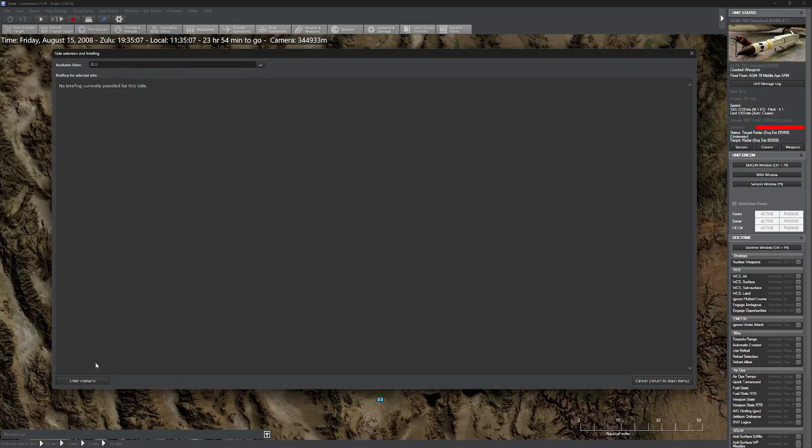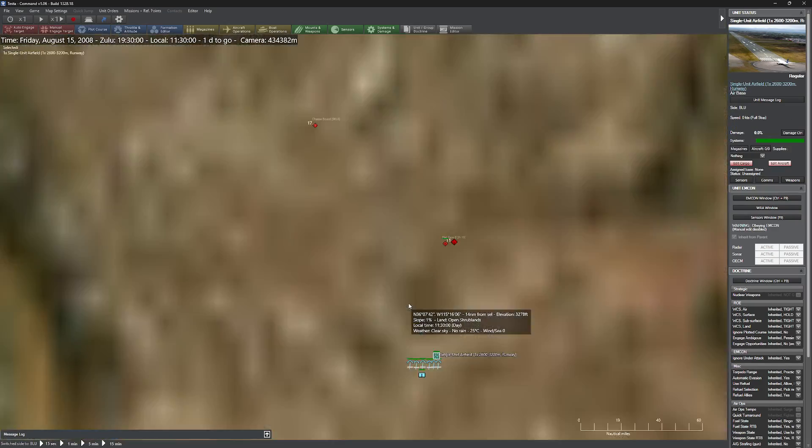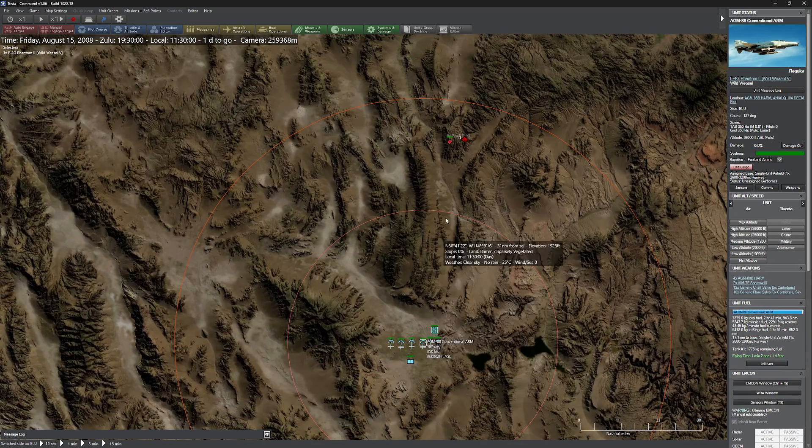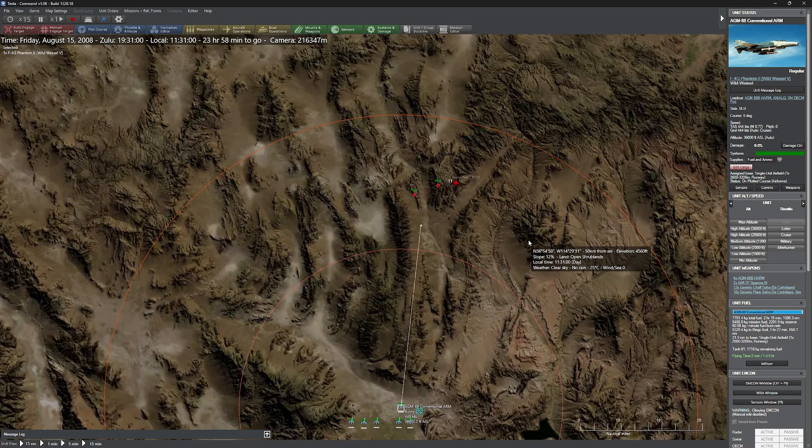The technology got better, and there are kind of two general philosophies as to how they fixed this technology. One was to add memory to the weapon, which is what you get with the HARM missile. The second thing was to get a little more creative, and that's called loitering — we'll take a look at that with the ALARM missile.